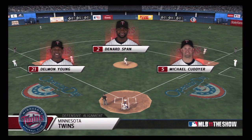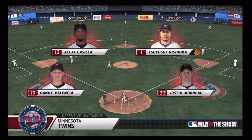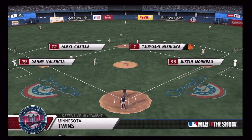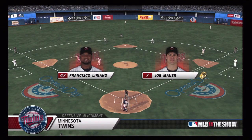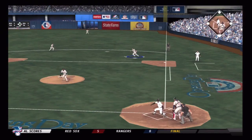Here is my defense on opening day: Delmon Young, Spann, and in the infield we've got Valencia, Casilla, Nishioka, and Morneau. You've got Liriano and Mauer behind the dish. That's my opening day defense.